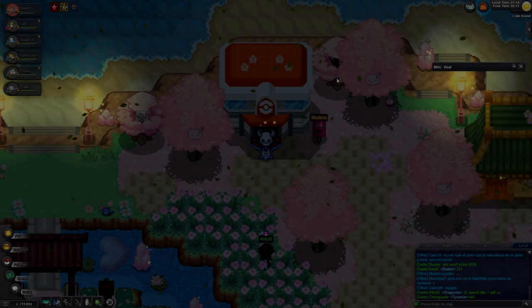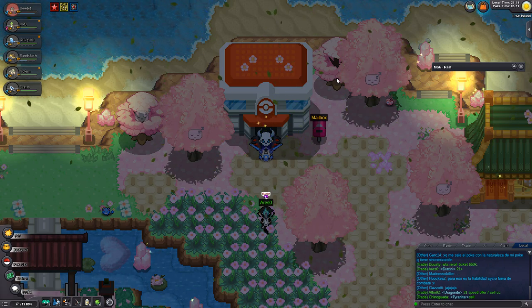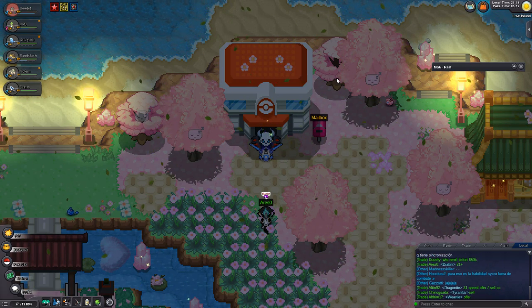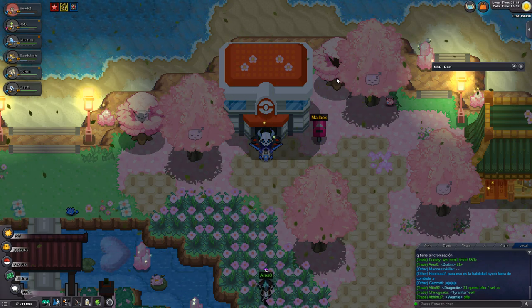What's going on guys, Ruben here back again with a brand new video. I'm going to show you guys how to use the rappel trick in case with a Dratini. Dratini has a tier 8 to 9 out of the 9 tiers.